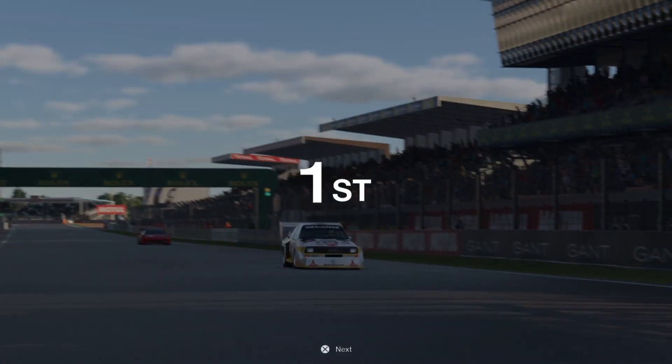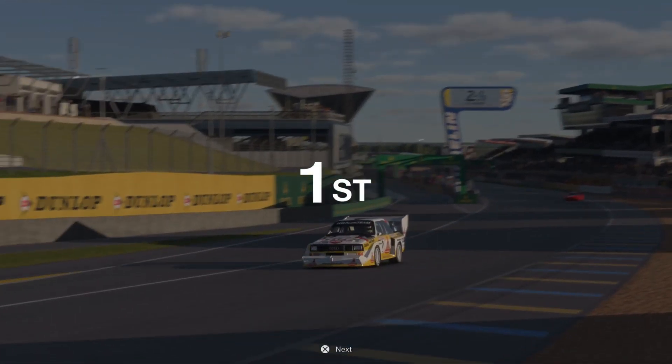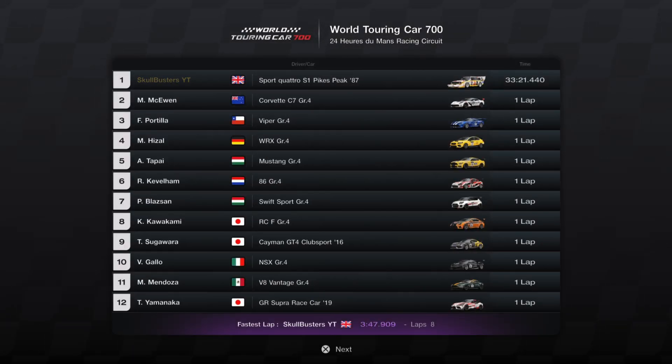You'll just see from that lap time I just posted there — 3:47 — that's faster than any other car I've done it in, even the Escudo. The car we're talking about is the Audi Quattro Pikes Peak version, the S1. Quite a difficult car to control, but look at that — smashed it.